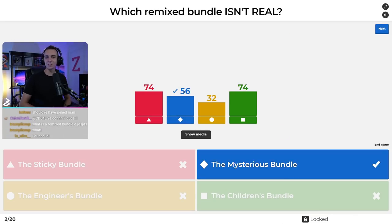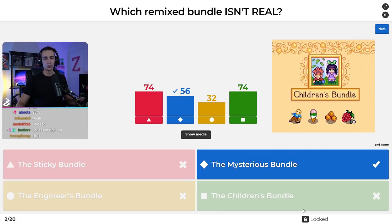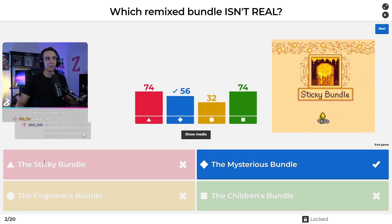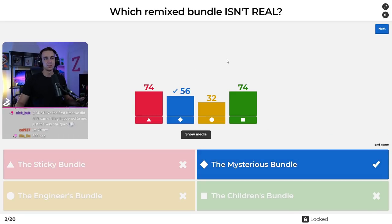It is the mysterious bundle — I made that up. Everyone knows there are remixed bundles in the community center from 1.5, but no one knows what they're called. The children's bundle has cookies, salmon berries, and an ancient doll. The engineer's bundle has a battery pack and some other nerdy stuff. And my favorite is the sticky bundle, which is just 500 pieces of sap.